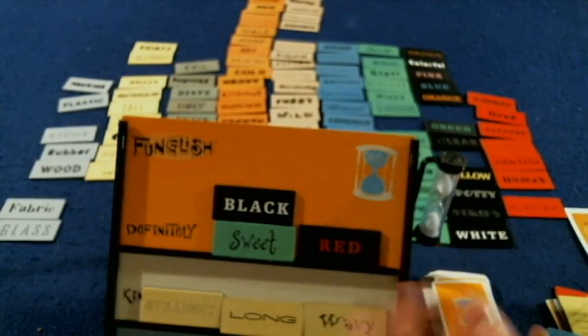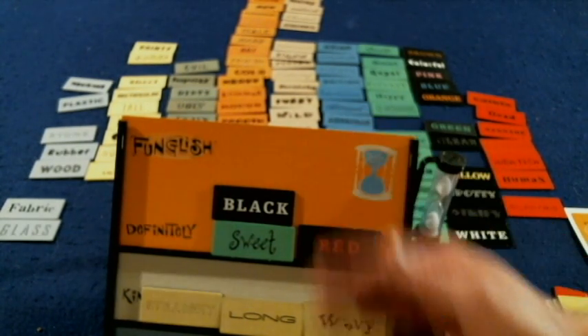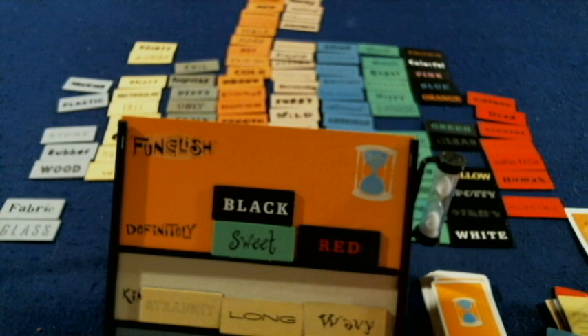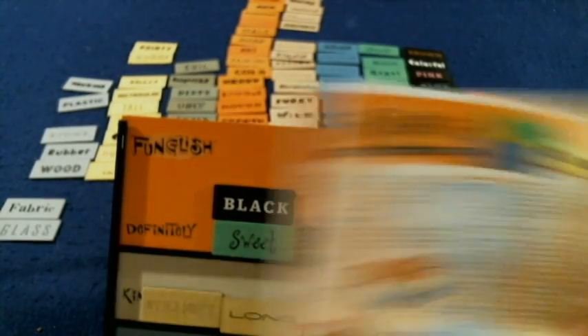One more thing I forgot to mention: when you are doing the board, there will actually be two people placing tiles, and that does make it substantially easier. However, if you're playing with an odd number they recommend only using one person, or if you're really experienced at the game. I still say poppycock — you should not do that because it is very difficult.